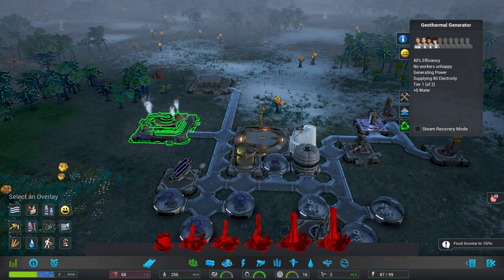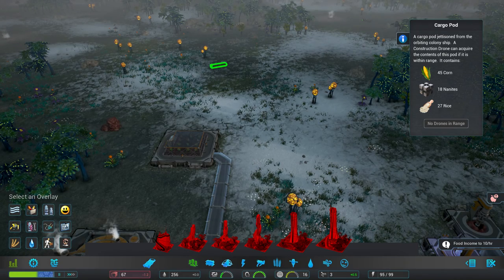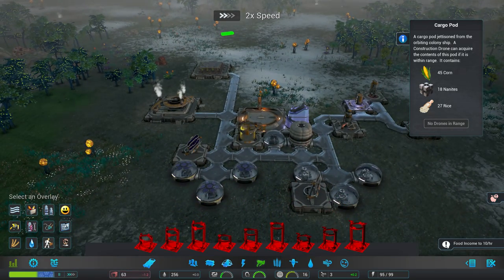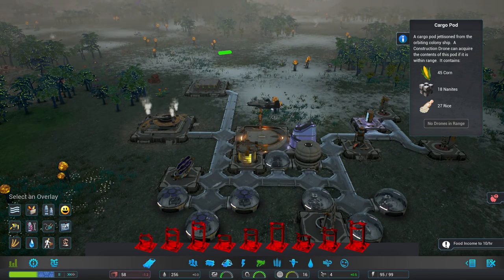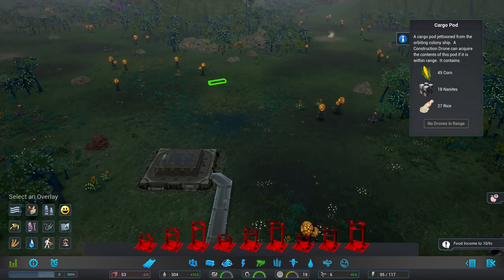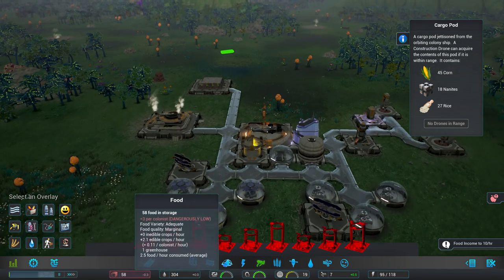Energy always seems to suck up all the employees you can get. Going to speed 2. There's 45 food in storage. A construction drone costs 10 nanites — we might be able to do that. That cargo pod has 45 corn and 27 rice, more than we have right now, and it might give us just the boost we need to get through winter. We might need 14 to 16 nanites total to build the road out to it.